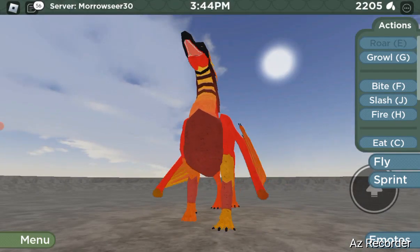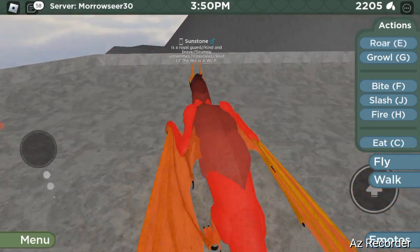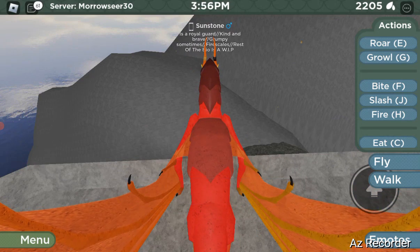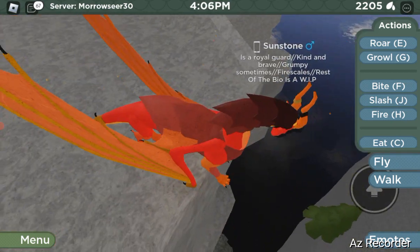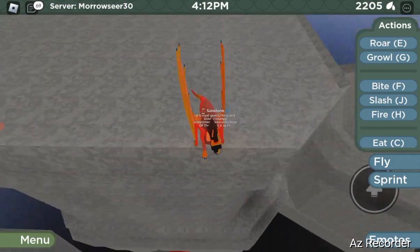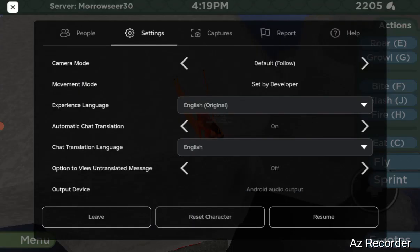Oh my god, I'm on top of the world! Sorry about that, my charger's a little weird. You can actually see the void from here. Oh my god, it's hot — what happens if I put like graphics quality up?